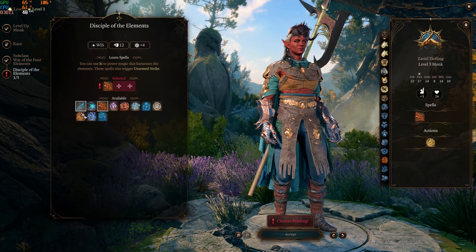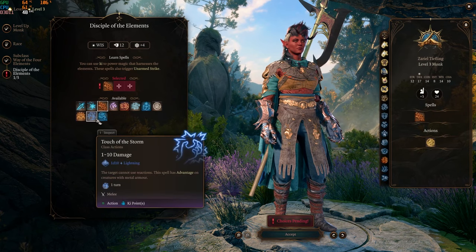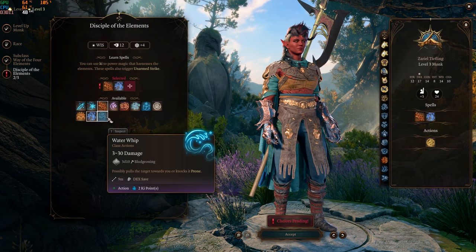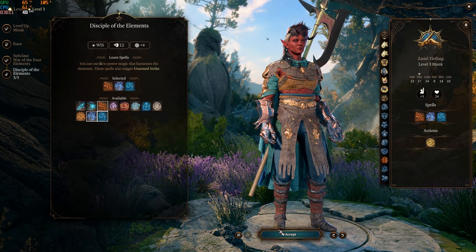The spell options available include Fangs of the Fire Snake, Sweeping Cinder Strike — which sounds very spicy — and Water Whip. A lot of this definitely reminds me of Avatar.